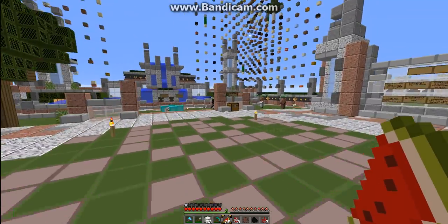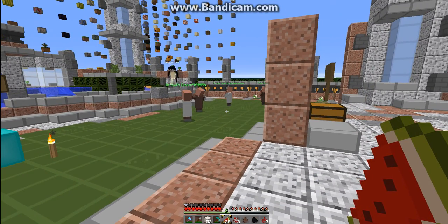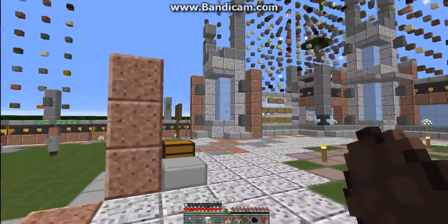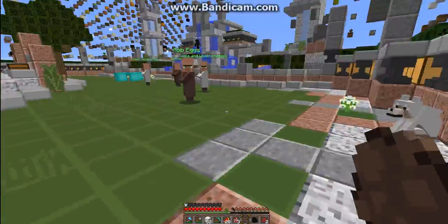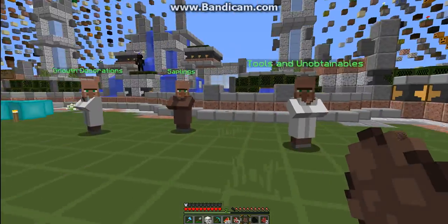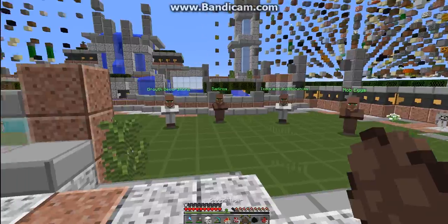Hello everybody, it's me again with another tutorial on how to use the shopkeeper, because things have changed. When you spawn a regular villager egg now, it will just spawn a regular villager that will trade you — you don't create shops with them anymore using regular villager eggs.